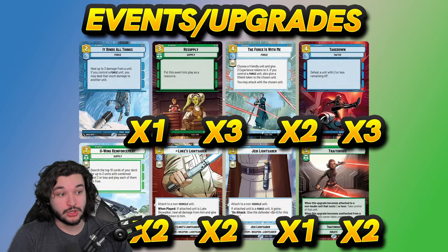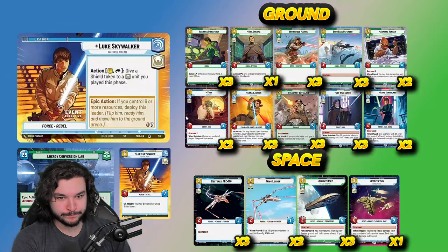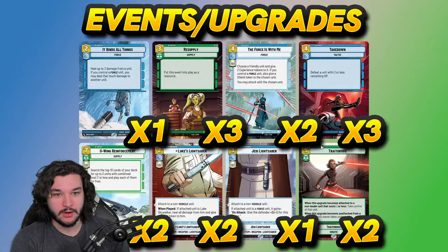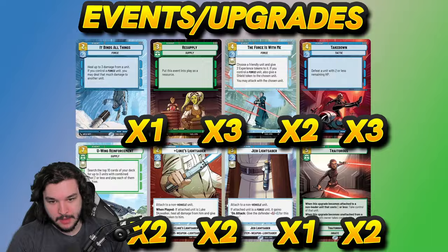Two copies of U-Wing Reinforcement — a really powerful payoff for being in a midrange Resupply-type deck. Because we're running one-drops, you can get combinations like Obi-Wan plus Bail, Obi-Wan plus Alliance Dispatcher, just a standalone Luke, Kanan plus Admiral Ackbar, or Echo Base Defender plus Bail Organa. The one-drops give so many different combinations that U-Wing Reinforcement almost always hits that seven-cost value you're looking for.